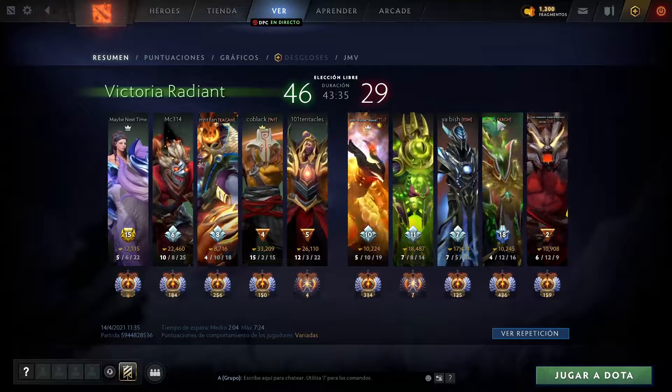This Juggernaut is actually doing surprisingly well considering it's against an Axe — that kill at the beginning really set him up for a good lane. Now he has Phase Boots so he should be able to dodge any Berserker's Calls coming his way. You can pretty much see it coming whenever Axe wants to call you. Arrow a little off the mark, so this Pugna's gonna be fine.